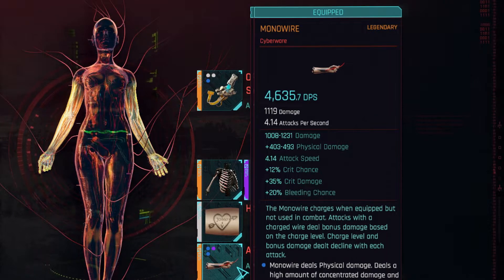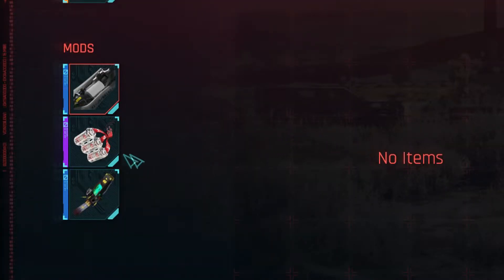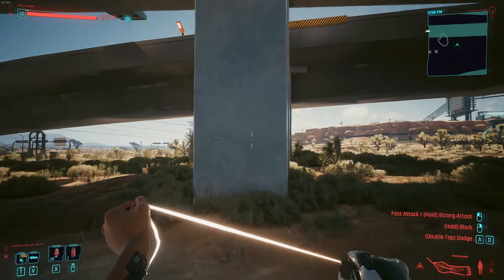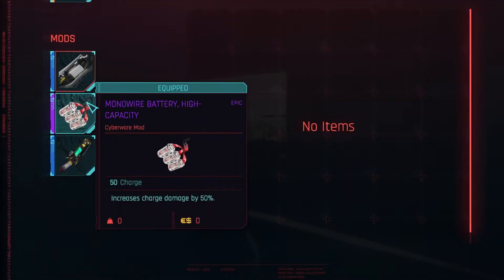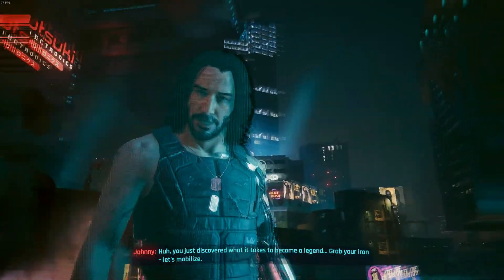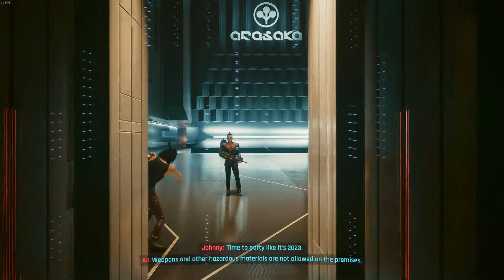Of course the most important thing — arms. I have the legendary monowire with 4635.7 damage per second and 1119 damage per hit. This depends on your level and how much you've invested in blades skills. For mods, the most important is the monowire battery high capacity, which extends how long the charge lasts. I also have monowire physical damage and sensory amplifier which increases crit damage by 20%. For legs I just have double jump, which is pretty useful. With all this said, I'm going to show you a montage of me doing the don't fear the reaper ending — it's just so insanely overpowered, good, and fun.